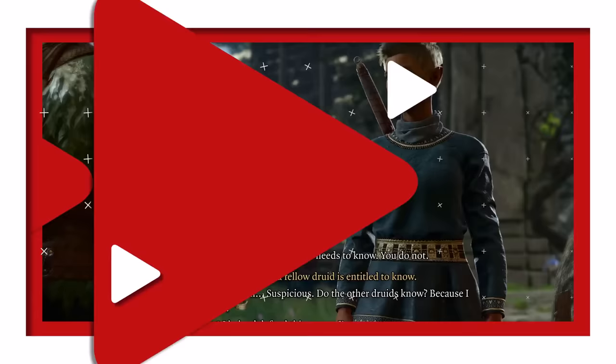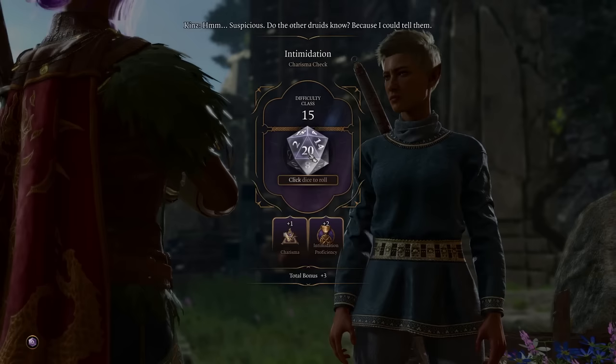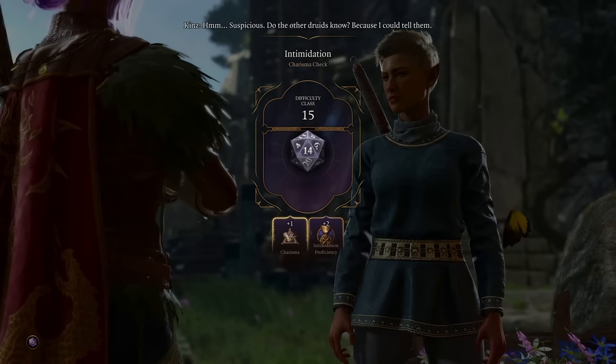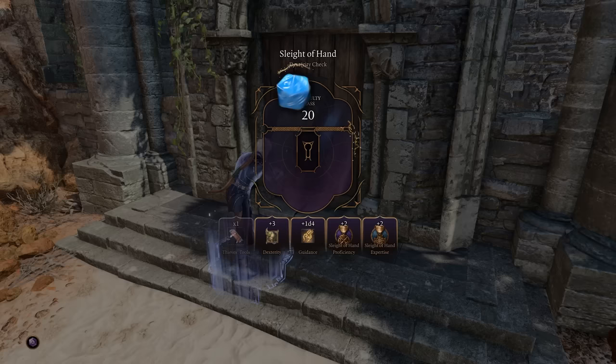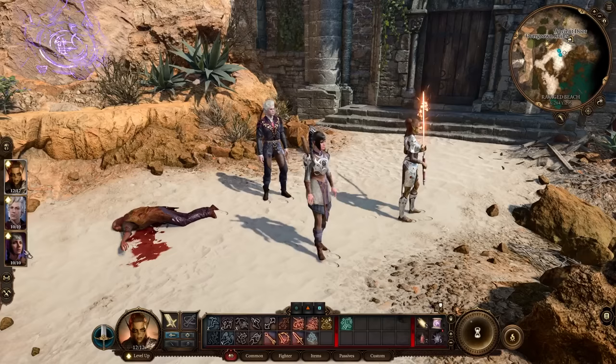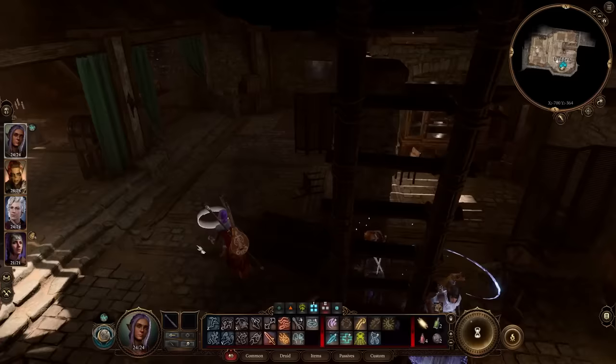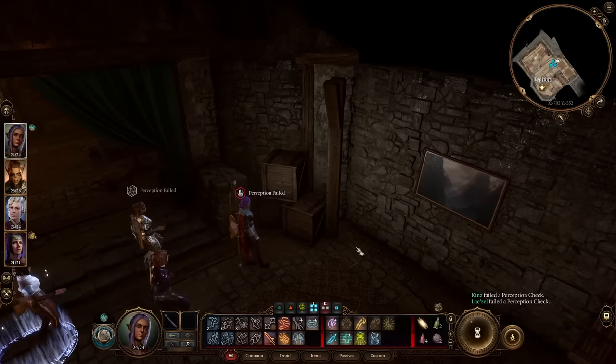When faced with a challenge, take advantage of your party members' strengths and choose which character you'd like to attempt the action or dice roll. Only the character you're controlling or the character present during an interaction will be allowed to make skill checks and ability rolls. For example, rogues have high dexterity and the best skills to successfully pick a lock. If you have a party member with a guidance cantrip, cast it on the character right before they attempt the interaction to give them an additional bonus to their roll. And if you fail a passive perception roll, have your other party members walk by the area to attempt the roll — there's always a chance one of your characters will succeed.